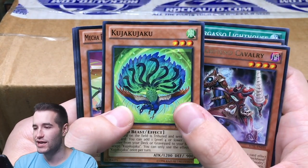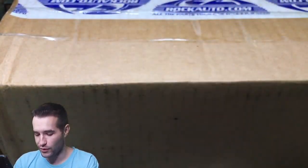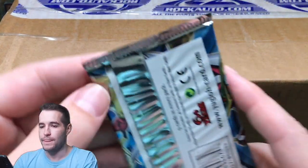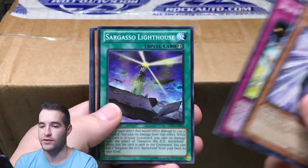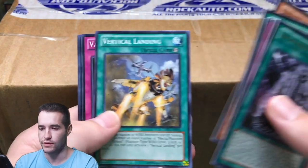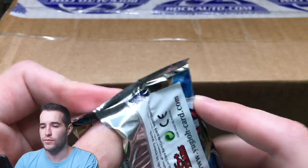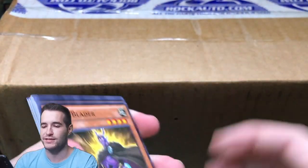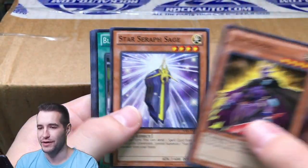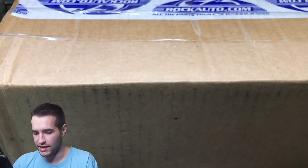The Kuja Kajuka. There's a Colt Wing — the number one common in the set that we pull all the time. Can we pull a Star Eater ultimate rare or even a Utopia Ray Victory ultimate rare? That would also be really good. Vertical Landing. These are from a booster box, so it's half the booster box — you're opening 12 packs. Last time I opened the last two booster boxes I've had, Susanao Ultimate Rare, I think. Tour Bus and XYZ Agent.